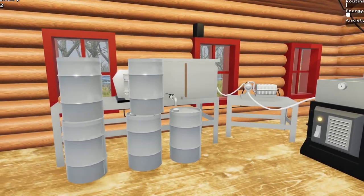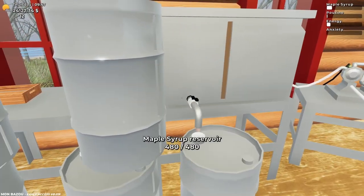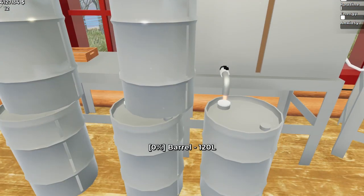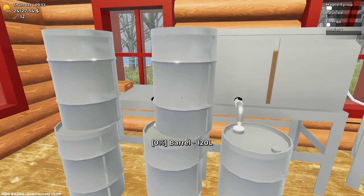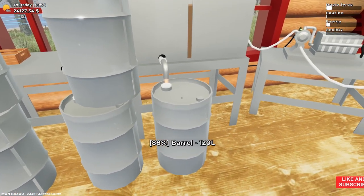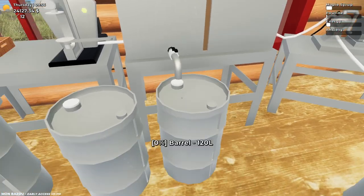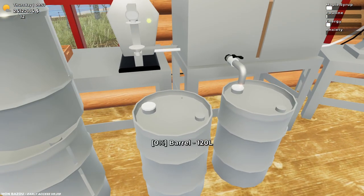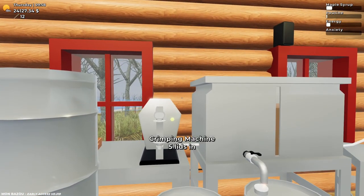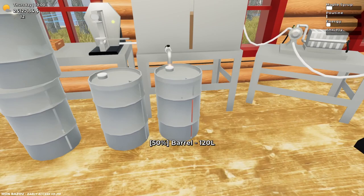Hey everyone, Chris here, back in Mon Bazou. Today's all about earning money to hopefully unlock the bunker. I've got five barrels to fill up and should be able to fill about four of them, selling about four to six a day. I think by this coming Sunday we should have more than enough for the bunker. Hopefully we can make a little bit extra and maybe get some upgrades — there's a french fry packer and a large pack thing. Let's get these filled up and head to the store.